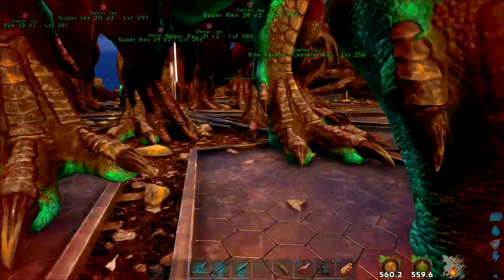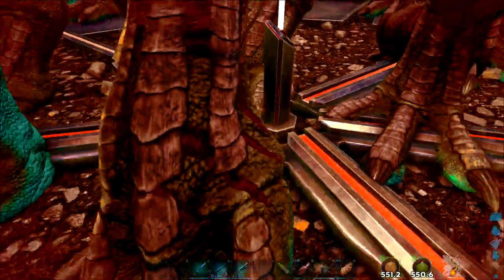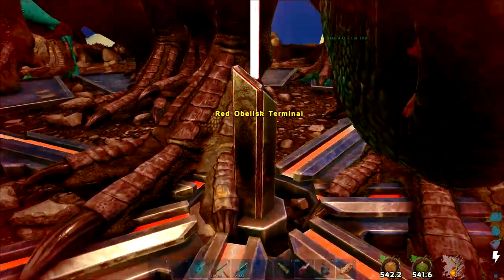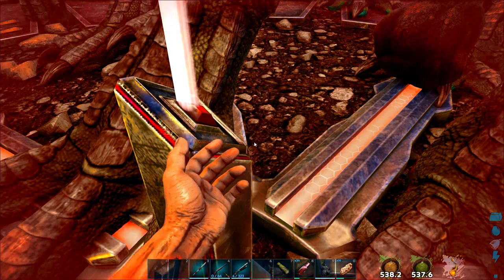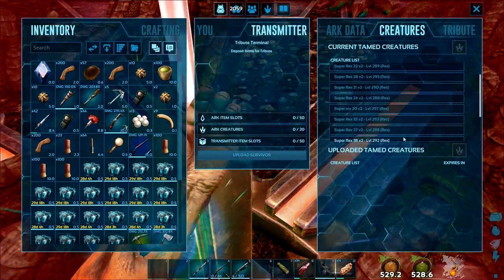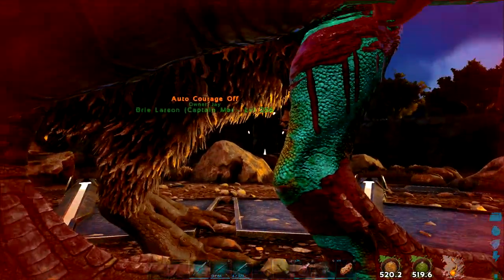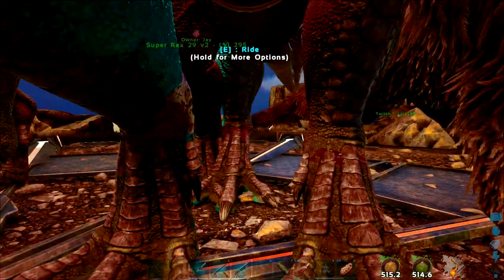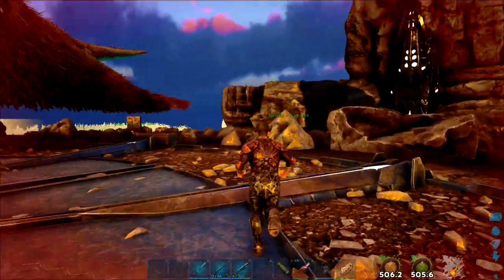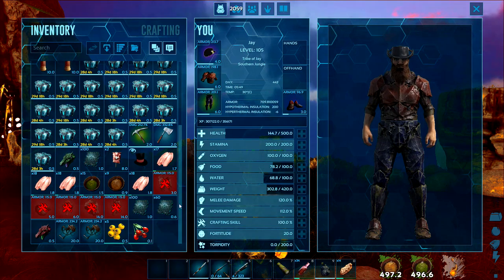That was really close. We could have been in big trouble there. But we made it. Let's just get Sergeant Porkins to heal up some of the Rexes. Forgetting to heal ourselves there - we could have died in there as well. It would have been 120 element for that fight - only twenty more than the Megapithecus, but a much higher cost in tributes. Let me just get into the center here and count how many Rexes we lost. Just over 1,800 health left there. I think that's five we lost - so we lost three saddles in the end.